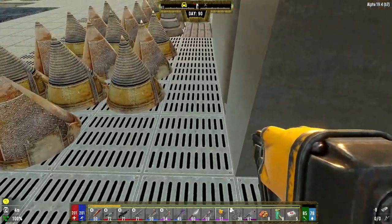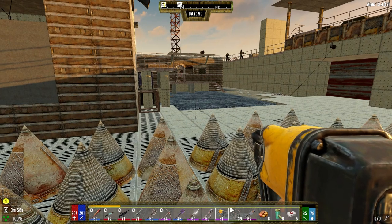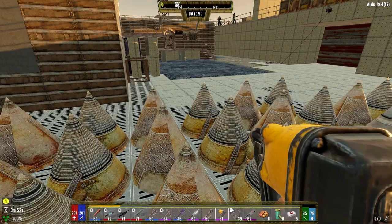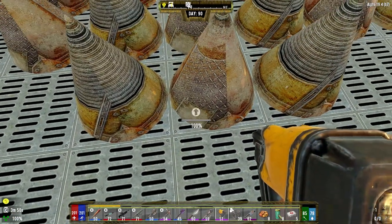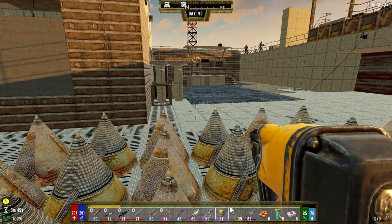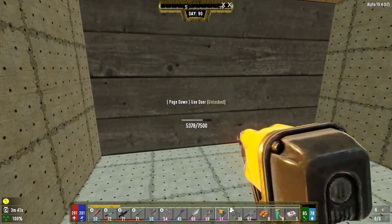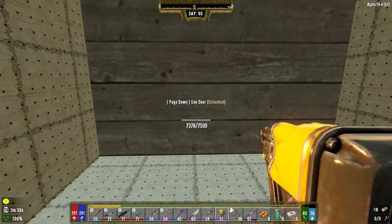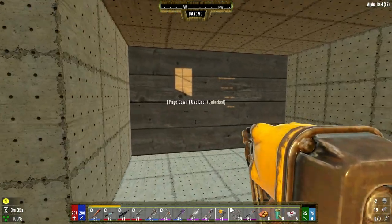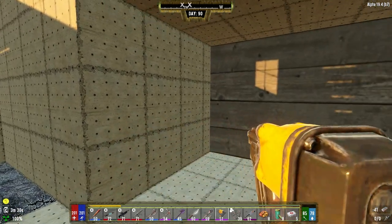The tricky part is how do I do that? I guess I have to dig under over there, kind of dig down and then tunnel up under here. I brought some forged iron to get these doors back up because they've taken a bit of damage.